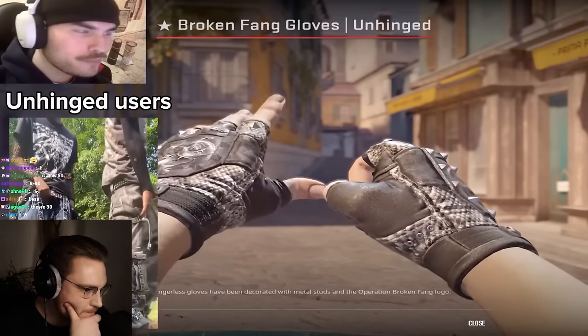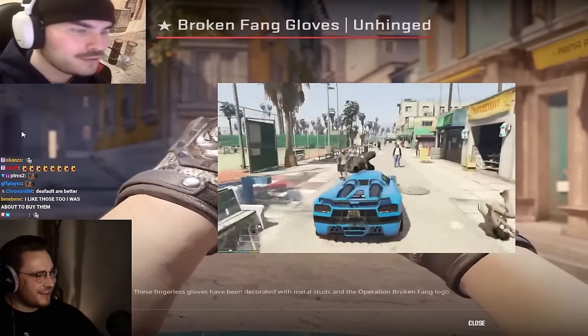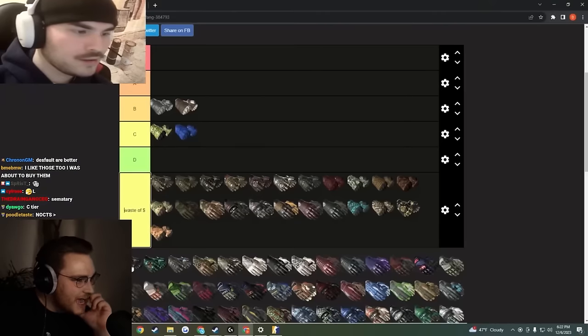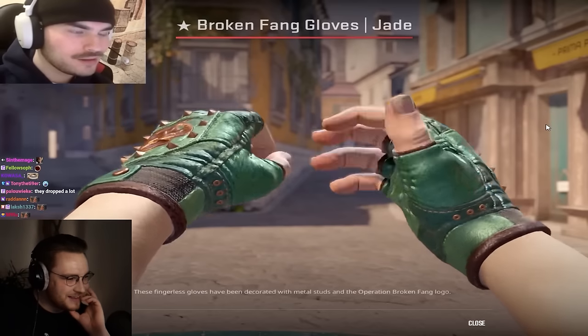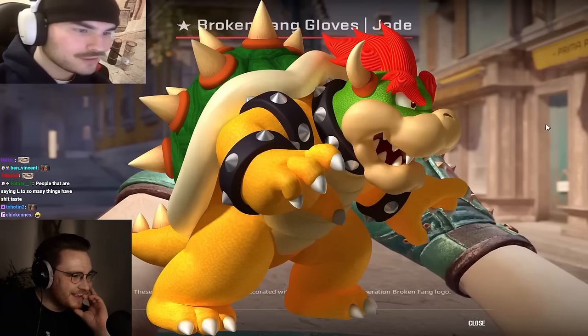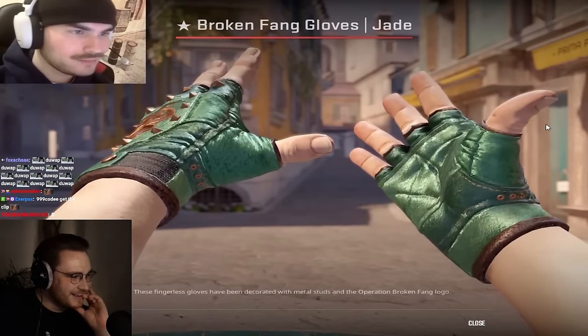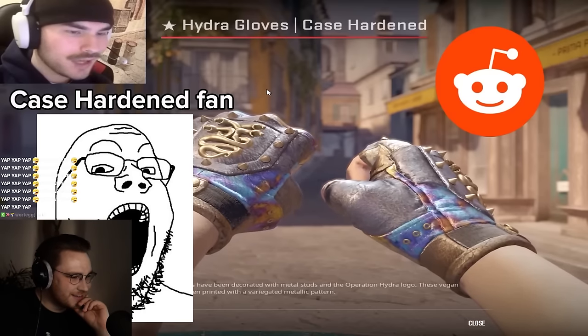If you wear the unhinged, your childhood was playing Grand Theft Auto and killing every innocent civilian you saw. I'm going to throw the unhinged in C tier — they're not terrible. Next up we got broken fang jade — these are like Bowser gloves. With max settings these would look insane, but I don't like them, so they're going D tier.